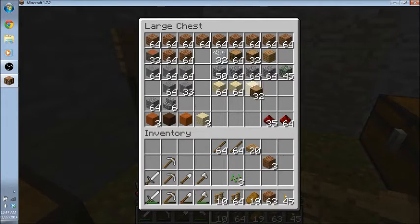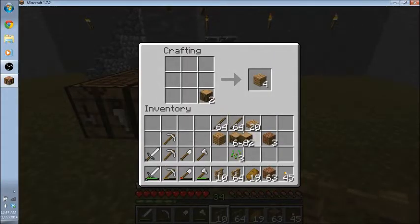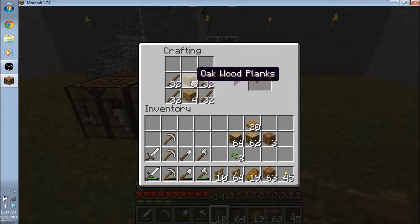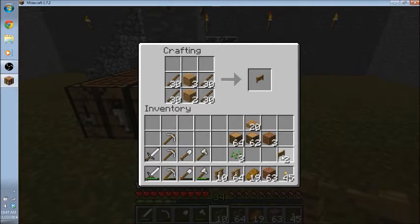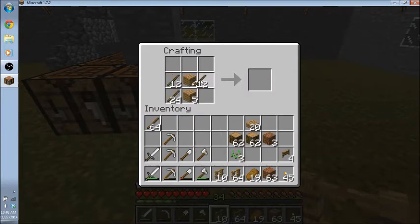I'm going to go ahead and take both of these and some of that. I'm going to build some fences and gates now. Let's see, how do you build a fence gate? There we go. I need probably all of these, actually, if not more. Okay, eight gates — that's plenty.